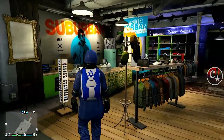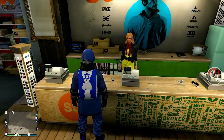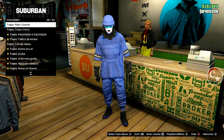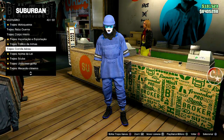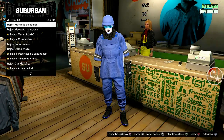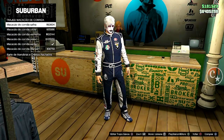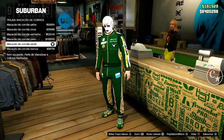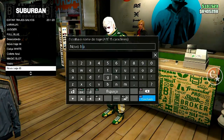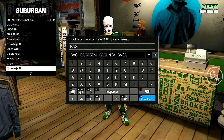Já dei um corte, estou de volta aqui numa loja de roupas. Vamos comprar um macacão. Se você já tiver no seu inventário, não há necessidade. São esses macacões de corrida aqui — qualquer um. Eu vou comprar este aqui, que é o mais barato. Salve em qualquer slot; eu vou salvar aqui no último e vou denominar como 'bag', de bolsas.